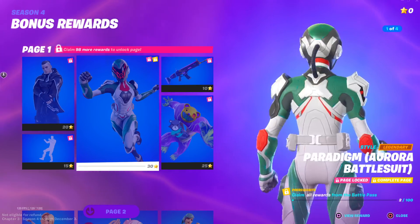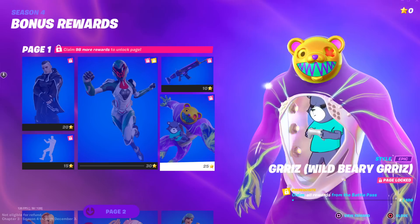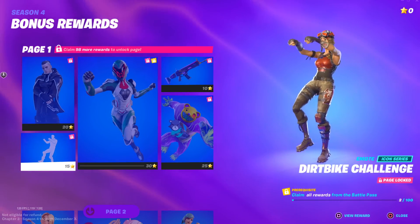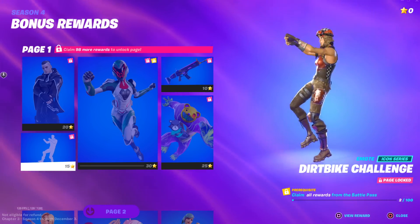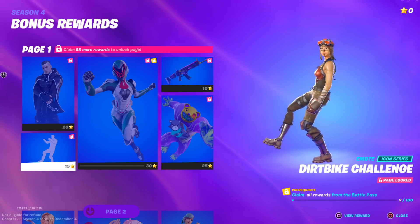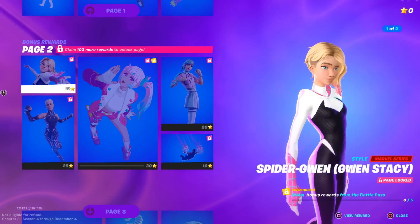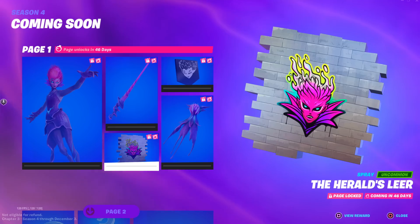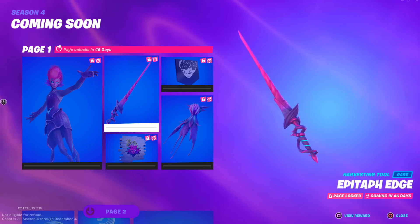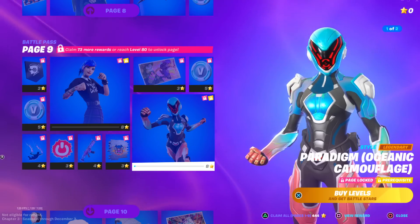For bonus rewards, we do have another style of Paradigm — super nice. The Hex wrap, which is okay. The Zenon style for Twin, another Grizz style right here, and an icon series emote — the Dirt Bike Challenge. That's a decent emote. Then more styles for the skins, Spider-Gwen without the mask on, and we are getting the Herald skin, which I actually kind of like. A spray, a backbling, and a pickaxe too which is kind of clean. So the battle pass isn't too bad — it's definitely got a couple of good items in it. My favorite is definitely the Paradigm Ocean style.